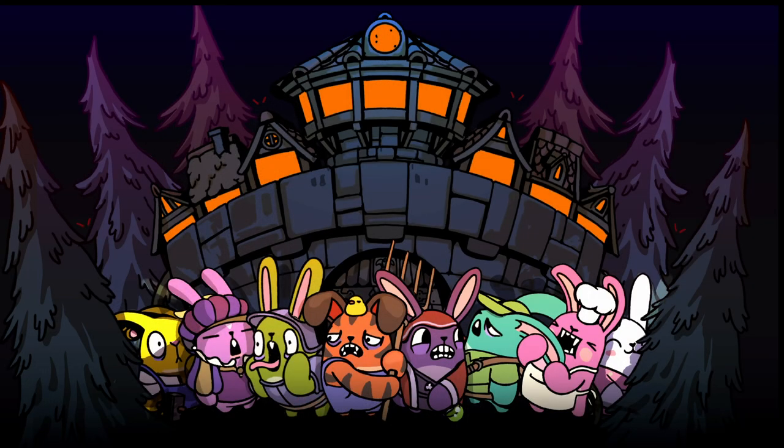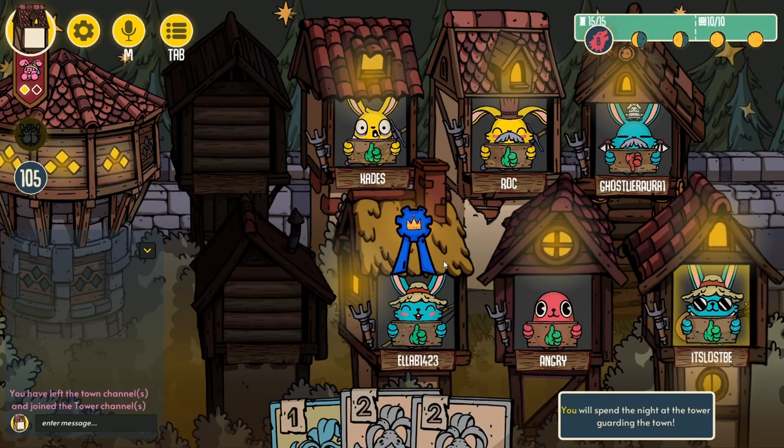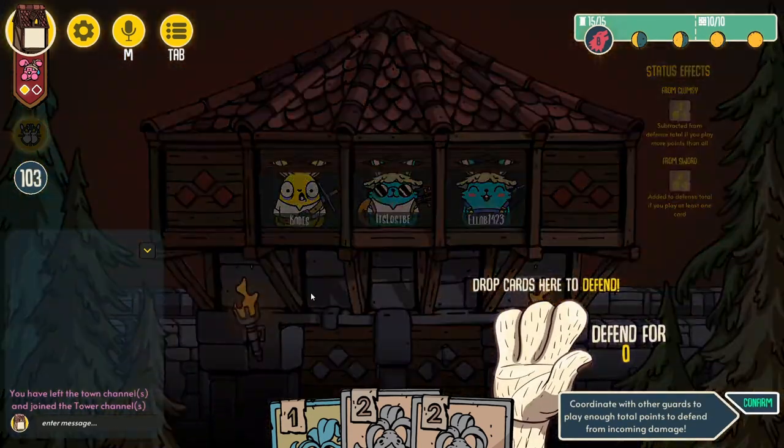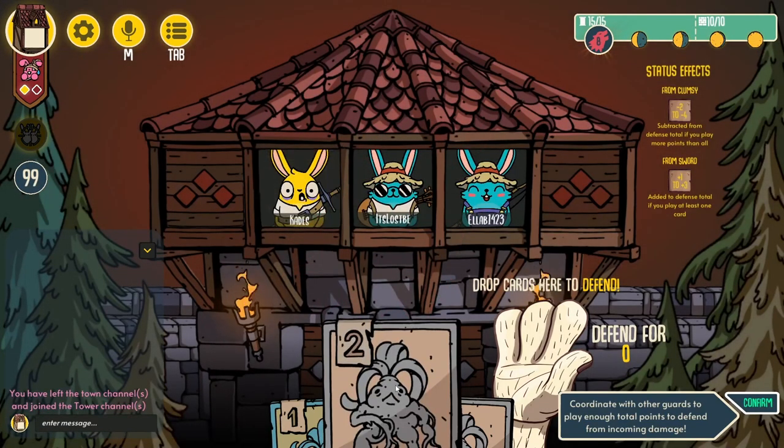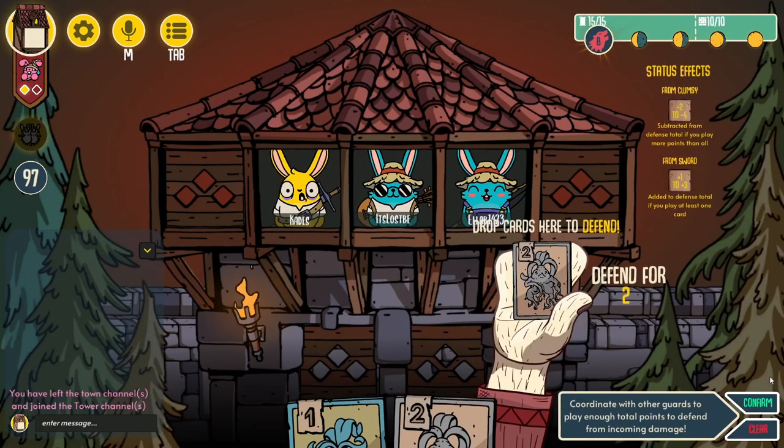The story of the game centers upon you and your friends, the brave citizens of Bunny Burrows, as your beloved town is besieged for five nights against a growing pack of wolves. Players gather cards, get nominated for guard duty, and then spend their cards at the guard tower to fend off the wolves. One point on a card defends against one wolf, with any undefended wolves going on to damage the town.